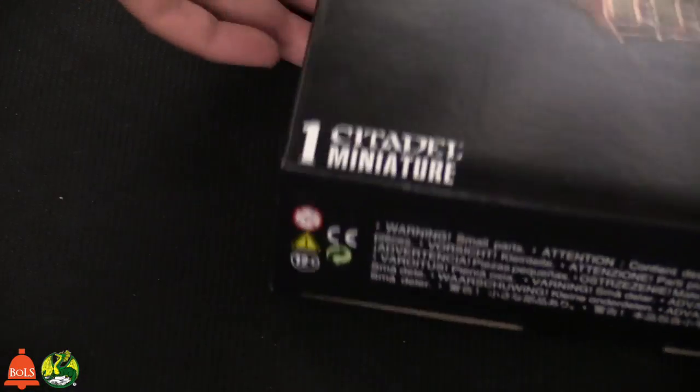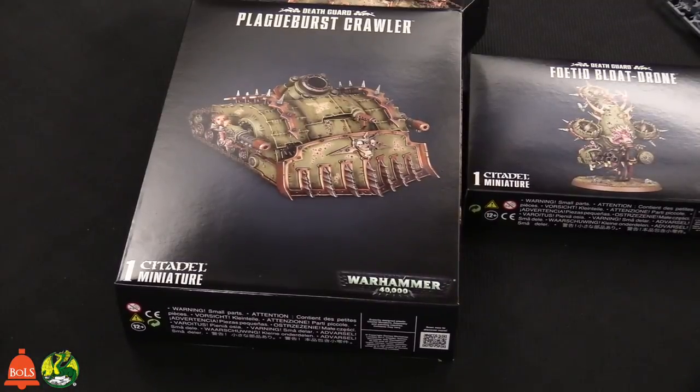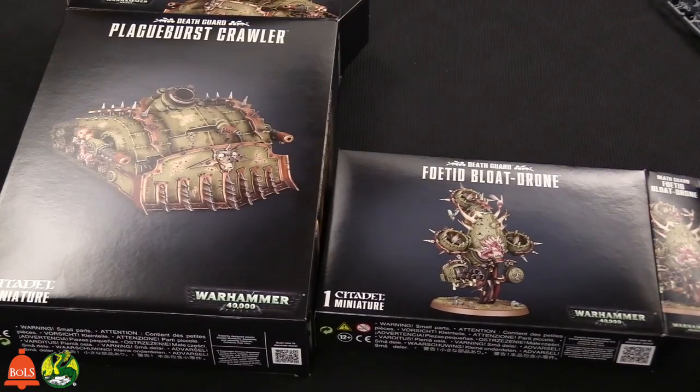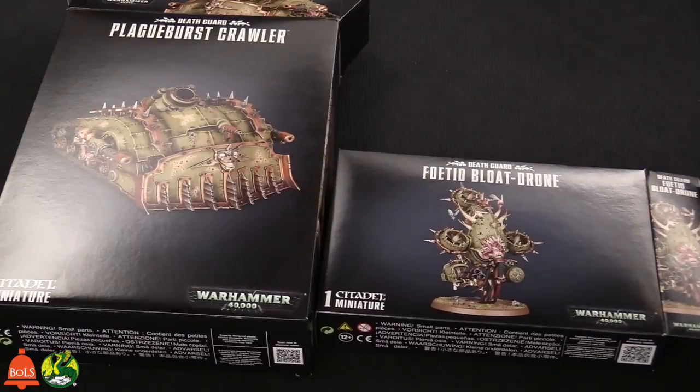That's pretty much all the new Death Guard releases. We've got the Plague Burst Crawler and the Blight Drone — the new actual standalone kit. Each one of these makes one miniature, but you have a lot of different options — nine options if my calculations are correct.